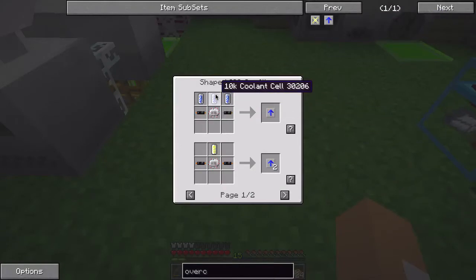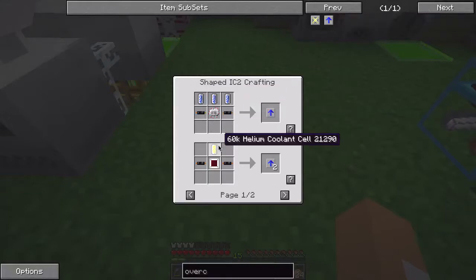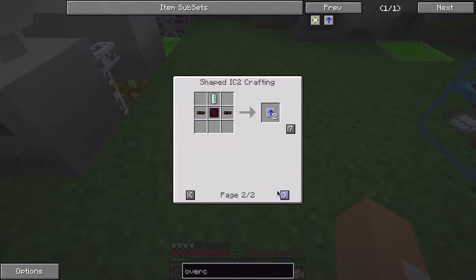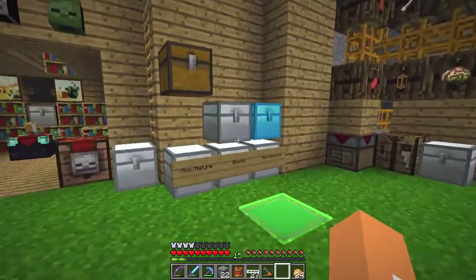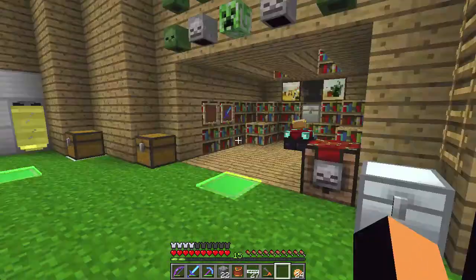Now we're going to make the overclockers. Let's look at those recipes. If you use three 10K coolant cells — which is just a water cell with tin around it — you get one overclocker. But if you use one helium coolant cell you get two overclockers, so that's a way better deal. Same with the potassium-sodium coolant cell, but we'll use helium because it's easiest to get — just put some glowstone in a centrifuge. I think it takes about five minutes.